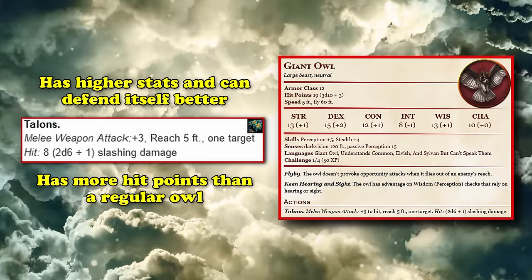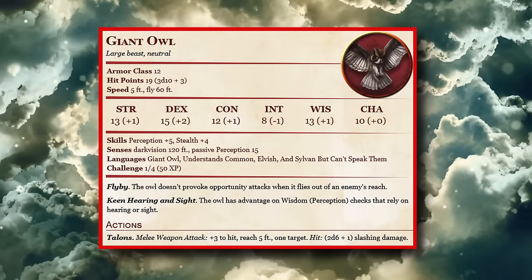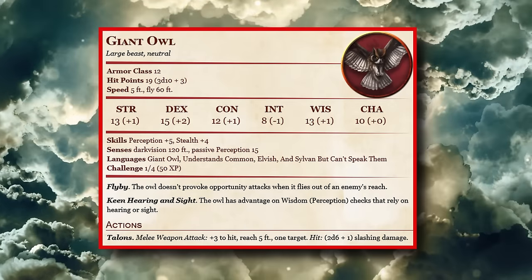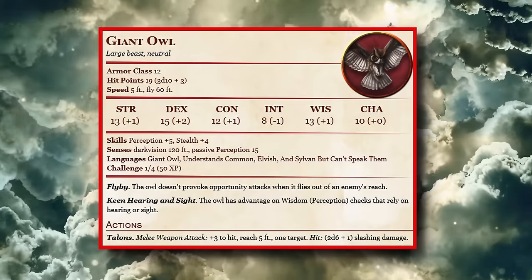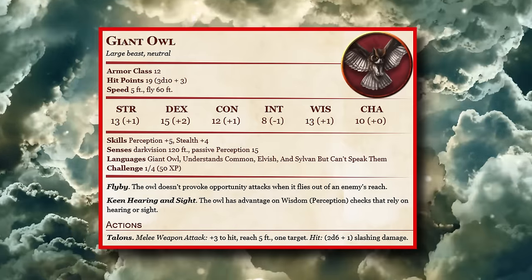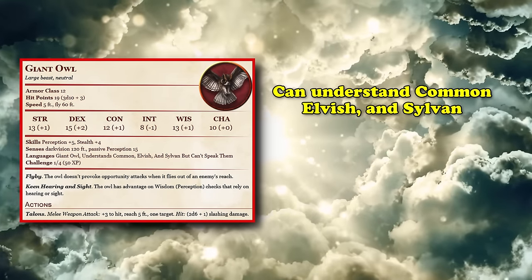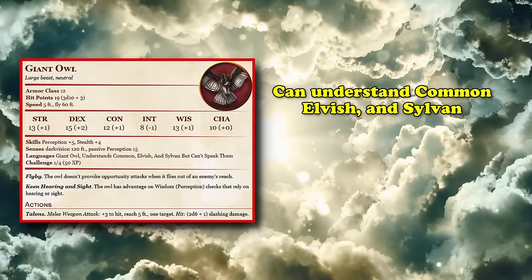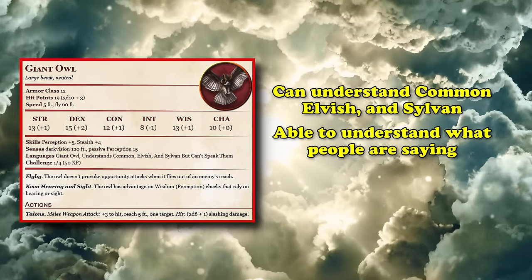There is one major benefit the Giant Owl has over the regular Owl: languages. Since you inherit all the statistics of the creature you're polymorphed into, this also includes languages. While polymorphed as a Giant Owl, you're not only able to speak to other Giant Owls, but you're able to understand Common, Elvish, and Sylvan, though you can't speak those languages. So along with visually monitoring and patrolling, you're also able to understand what might be said by a group of people.